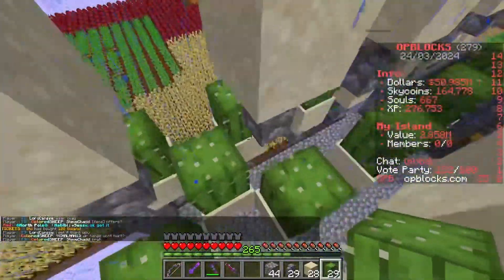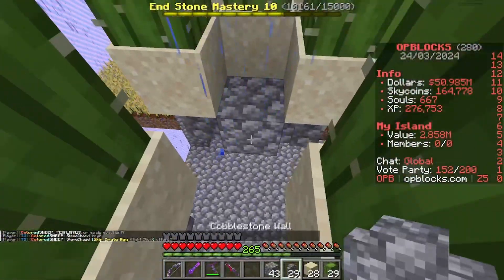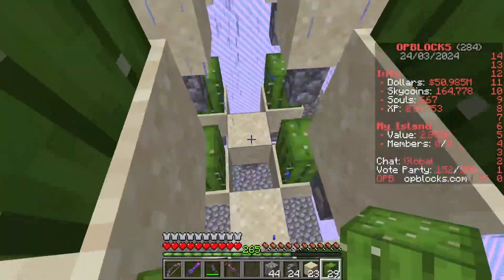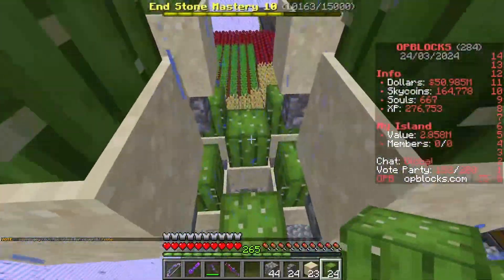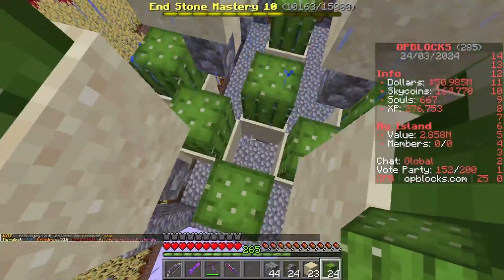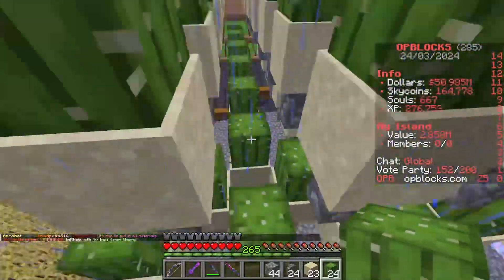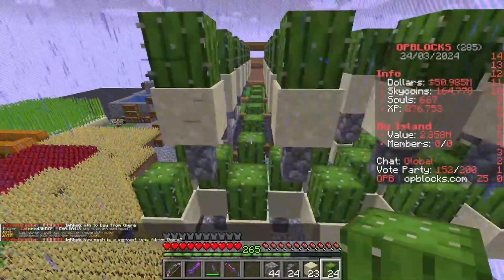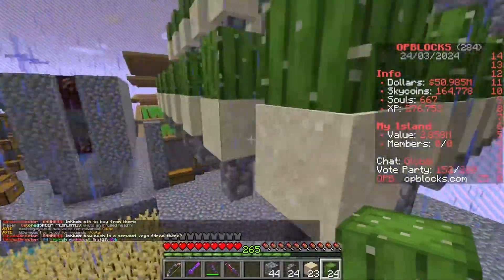I'm going to fill all this out to show you what an extremely efficient cactus farm looks like. Just like that, I've now filled in this middle section with cactus so everything has only one block in between. When placing the next layer, a cobblestone fence will stop all four of these from growing any higher and drop it down ready for the crop hopper to collect.